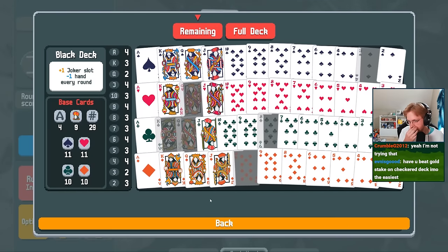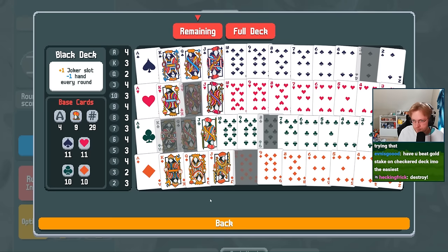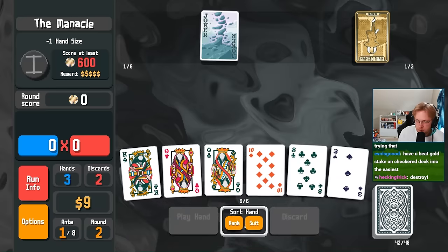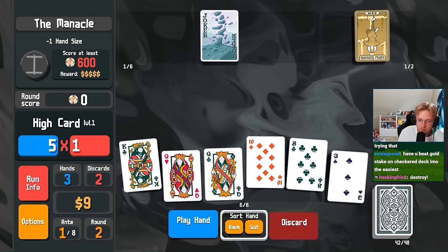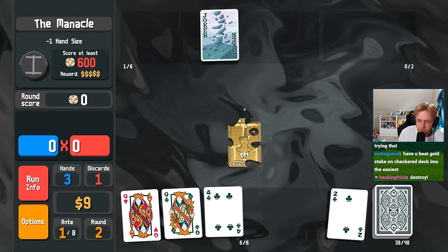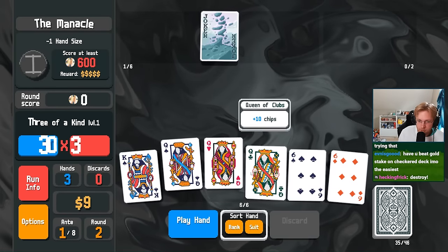Let's see what has been destroyed — a two, a three, a five or six. So that three will be good to destroy. All of our discard cards are gone. We get a full house too?